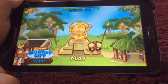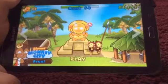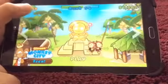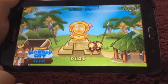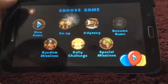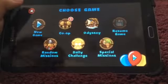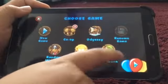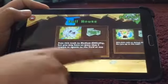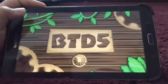Hello my friends and welcome to another episode BTD5 video. Today I'm going to show you a glitch, but it's a glitch that anyone can do on iOS devices, Android, anything like that. What you've got to do is go to special missions and do the 50 MOAB mission, or the MOAB Madness.